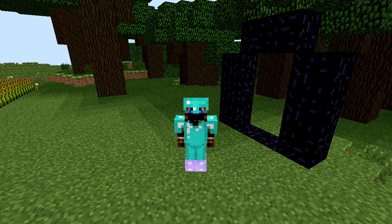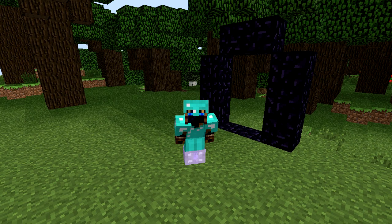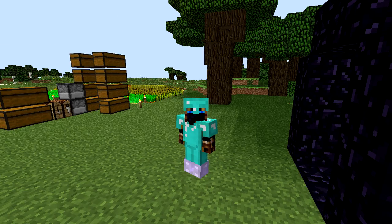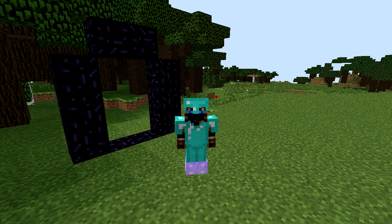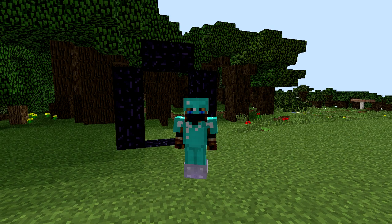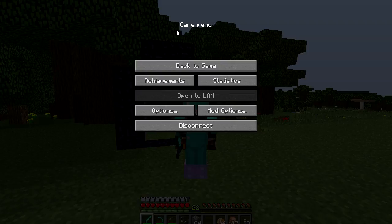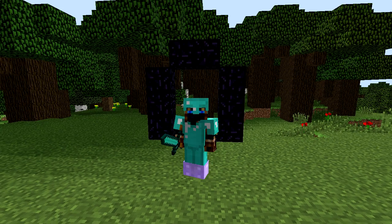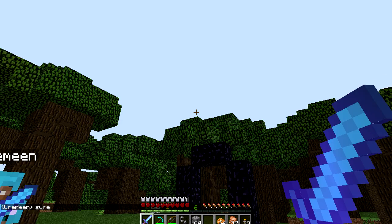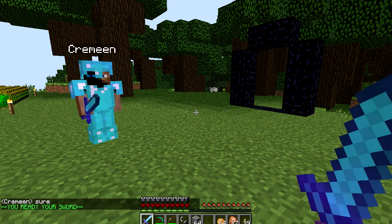We're back at spawn and as you can see I managed to collect some obsidian — we're going to the Nether! We didn't find anything else in that abandoned mineshaft, it was kind of sucky, but we live and we learn. We're going to go get Kameen, drop off some stuff, and go have some fun in the Nether. We're going to see if we can find some blaze spawners — that would be cool — get some quartz and just generally have some fun. Alright, let's go get Kameen. There we go — let's get this nether portal ready. Are you ready to go? Let's light this thing up!